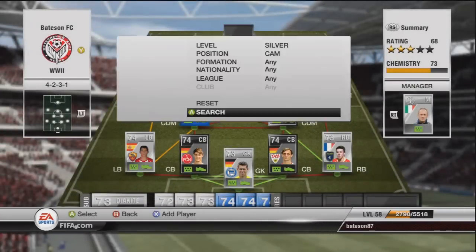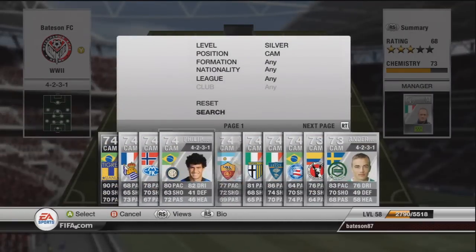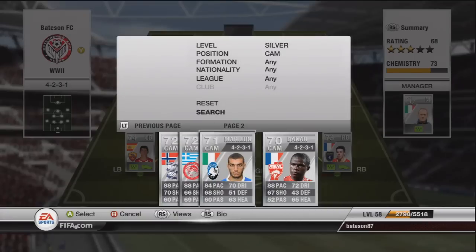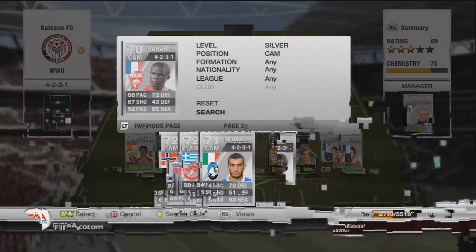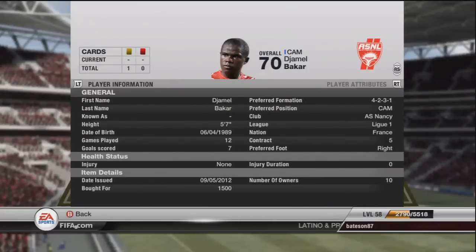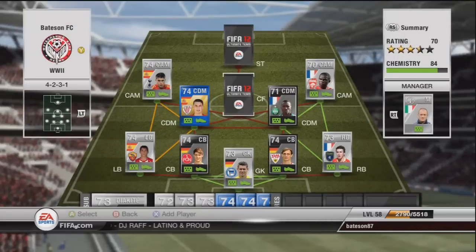Moving on to the next CAM — he's a French guy. I had to buy him as a striker and then convert him down to the CAM position. He breaks away from most defenders with his pace. He was quite cheap at 1.5k, but having to convert him bumps it up to about 5k. His pace is 88, dribbling 72, and shooting 67 — not bad in that CAM position.